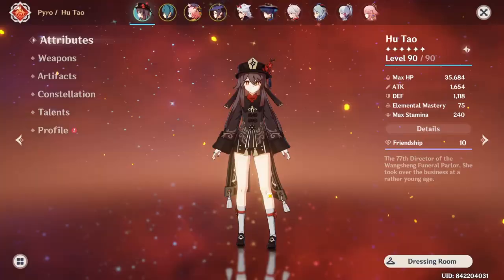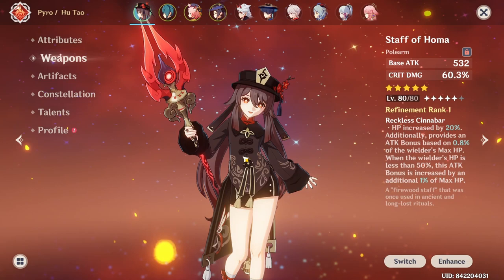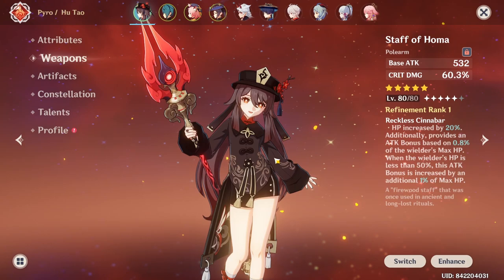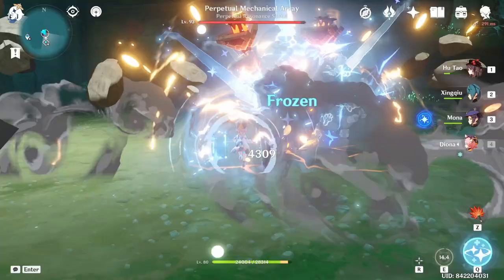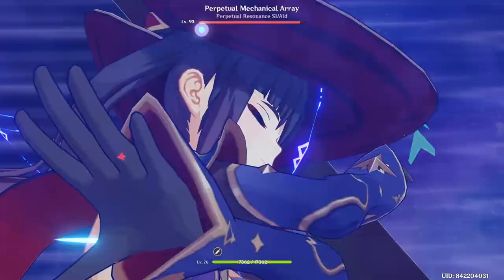Because it definitely increases the amount of charge attacks you can get in. If you're at my investment level with a well-built Hu Tao, you're looking at about 200,000 more damage, because you can probably only get in two extra charge attacks if you were not doing all of these things — and each of my charge attacks does close to 100,000 damage. So as you can see, doing this is not just for speedrunners — it's for your usual Hu Tao players as well. You should try to learn these combinations.